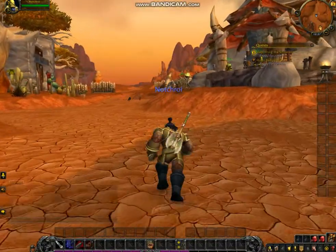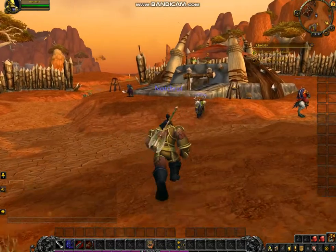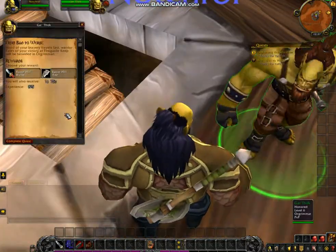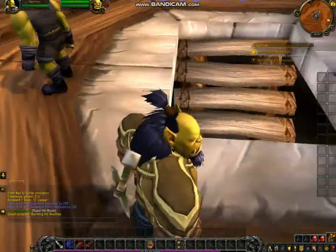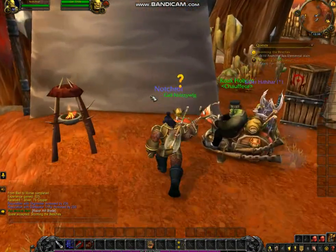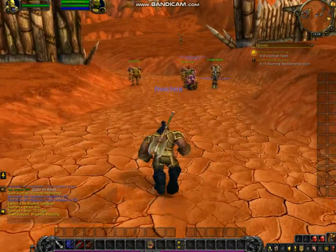I have made it back to Razor Hill. Now we're going to turn in these quests and continue on to the next set. We're coming up here and we're finally getting a new weapon — we've been stuck with this axe since the beginning. We want the Razor Hill blade and then we complete the quest. Now we have to kill 11 foaming sea elementals, and I already know where we need to do that quest. We also need to obtain four sets of gnomish tools. Both of these take place near the beach.